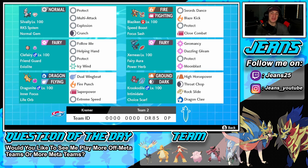It is a heavy off-meta team as you guys can see, considering we're rocking out with Blaziken, Silvally, Krookodile, and Dragonite on the squad.